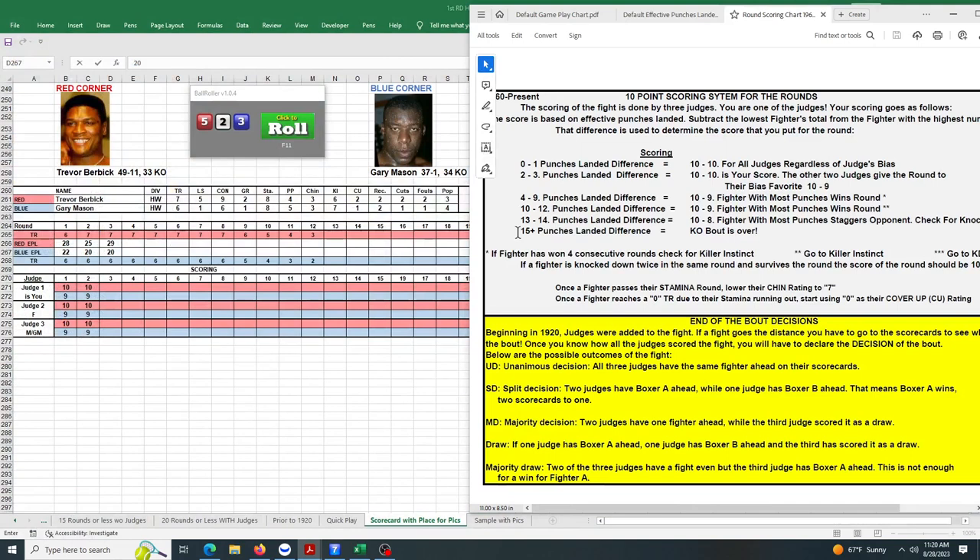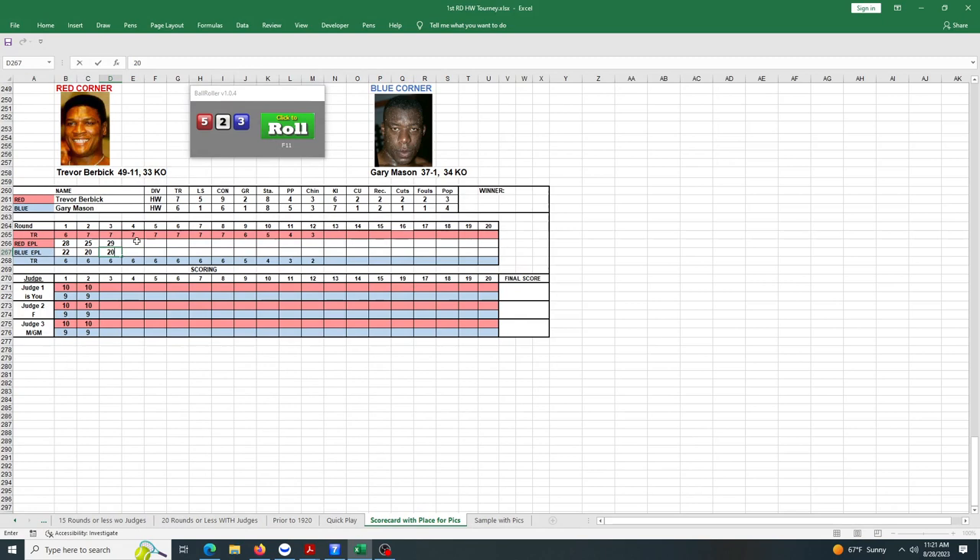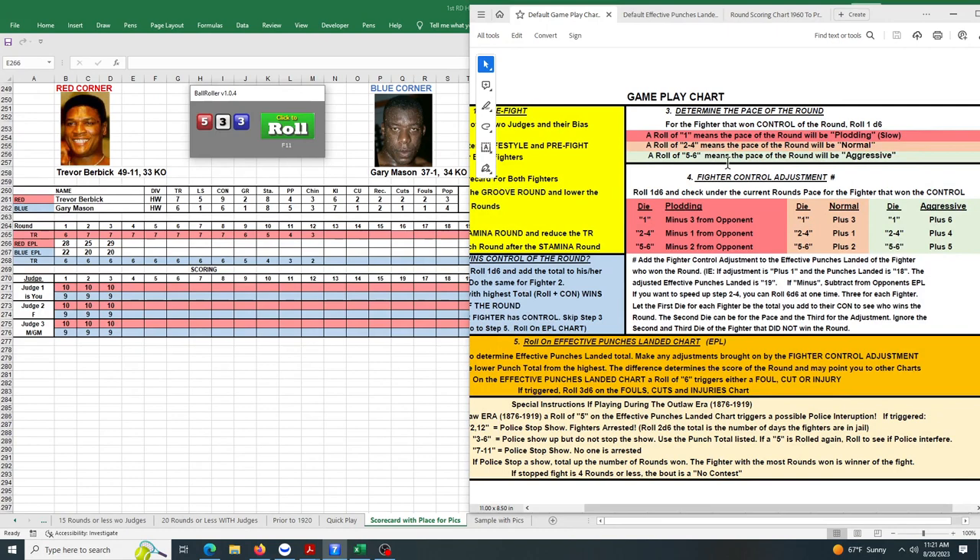We go to the scorecard. It's his third and fourth consecutive round loss, so next round we'll check the killer instinct. It's 10-9 again for Trevor Burbick. Round 4: Burbick wins control again with a 5 versus a 2. He rolls a 5 on the chart die — aggressive again — rolling a 3 for the middle die, getting plus four on his punches again.